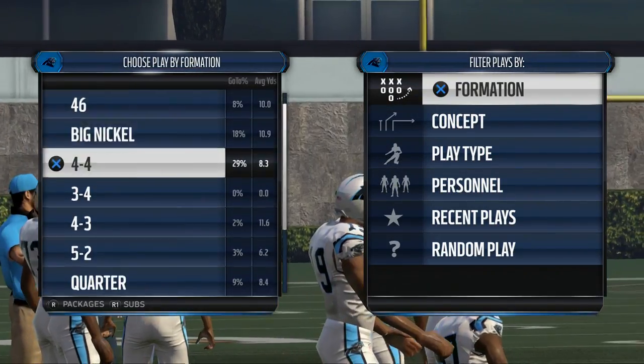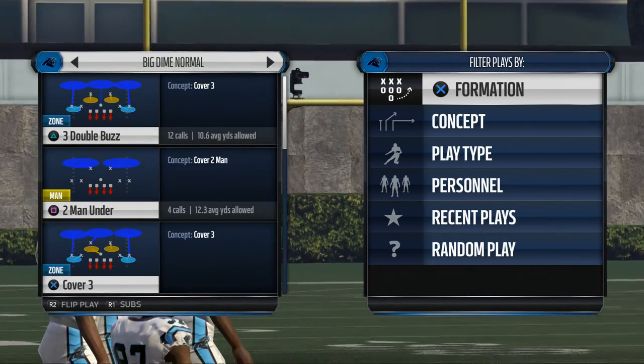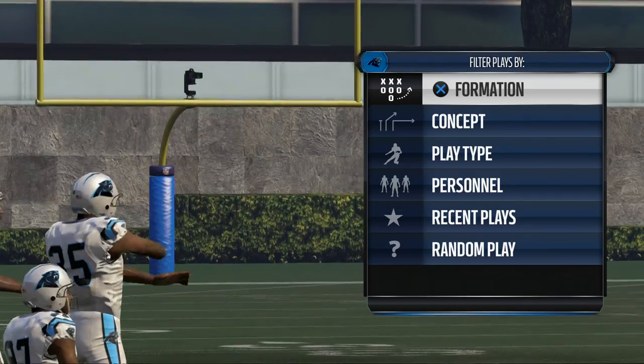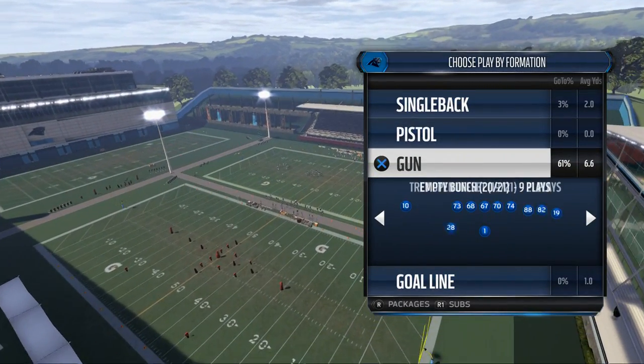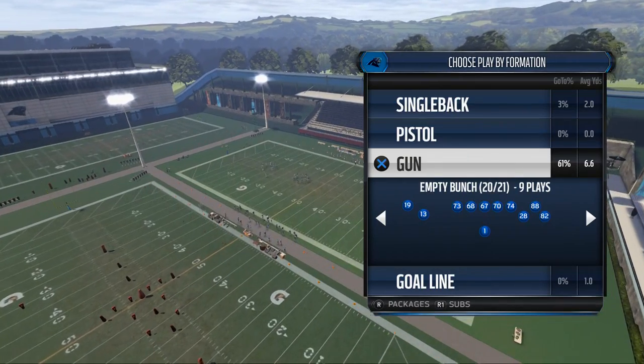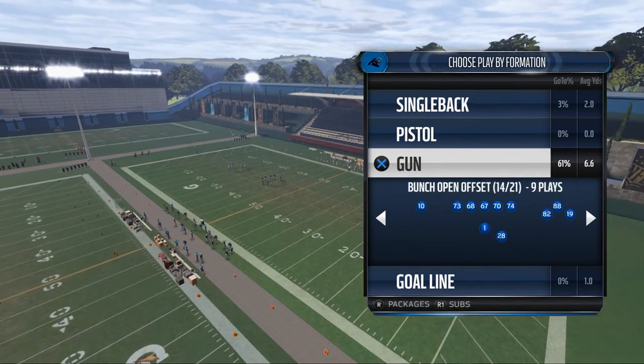Today's video is going to be breaking down how to beat zone defense in Madden NFL 16. What's up guys, my name is Cody. Yesterday we talked about beating man-to-man defense from the Miami Dolphins offensive playbook. This is our Scheme of the Week series. We talked the first day about the gun empty bunch and yesterday about the shotgun tight offset tight end.